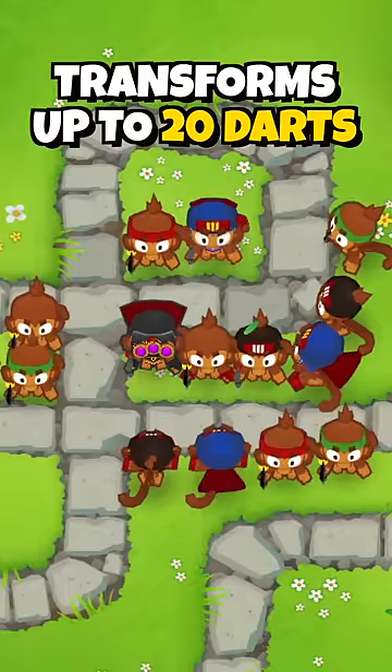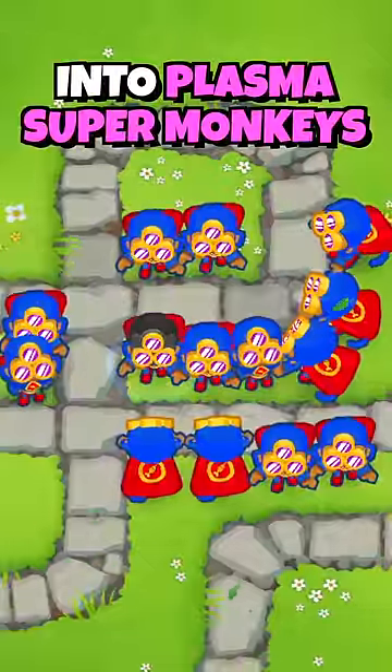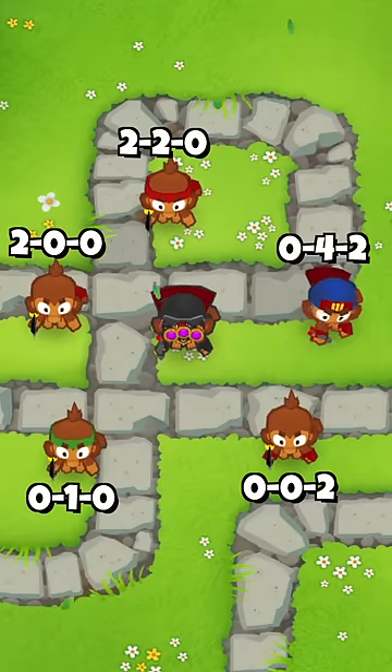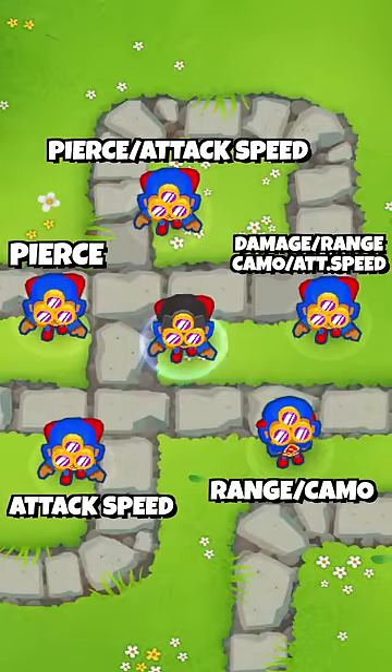The way this tower works is it transforms up to 20 nearby dart monkeys into plasma super monkeys. What's unique about it is that the crosspaths of the small darts are carried over to the transformation, and those crosspaths determine how strong the plasma will be.